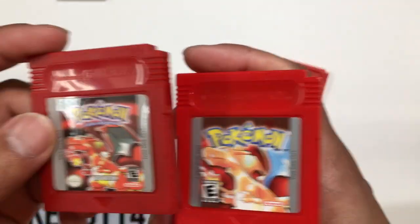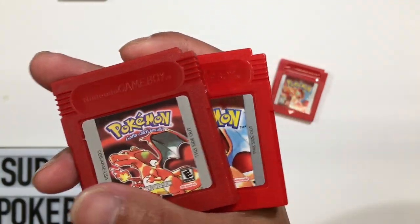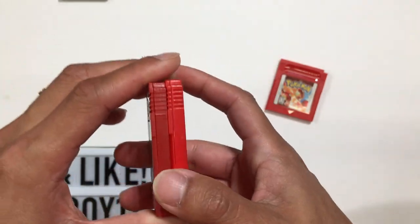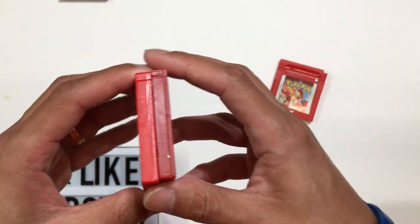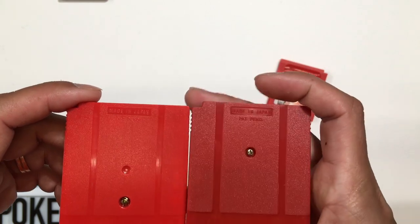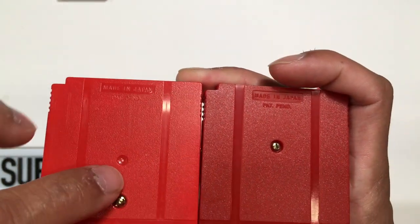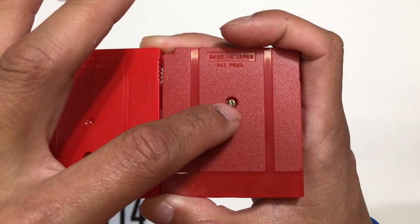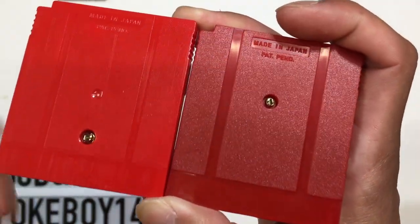The color of the cartridge itself is not quite the same red as the authentic one, but it'll be hard to tell if you're just shopping and it's by itself. On the back side — very similar to Pokémon Blue; if you watched my Pokémon Blue video, the authentic one has a circle in the middle, and the fake ones have a pry wing slot, not the flower screw.